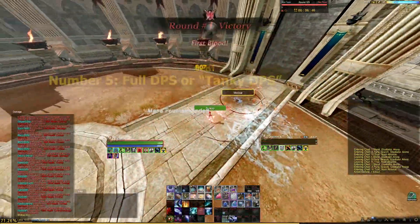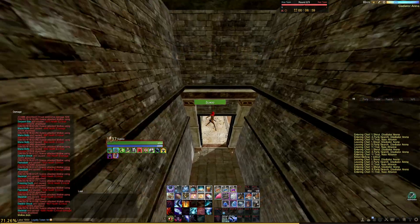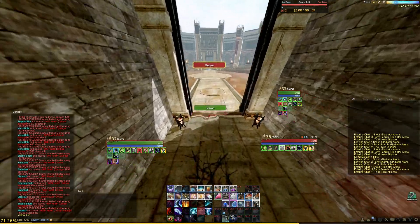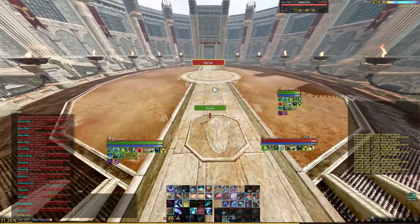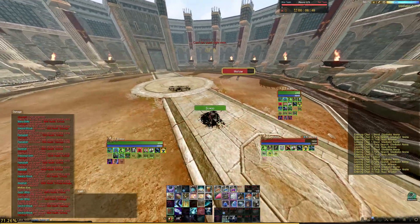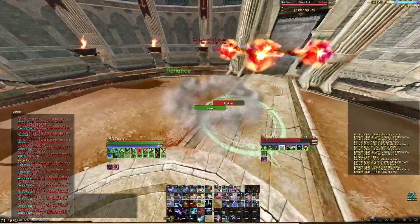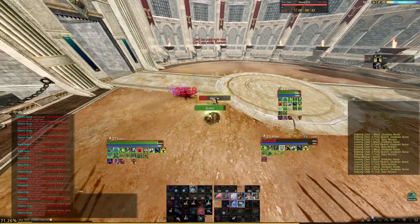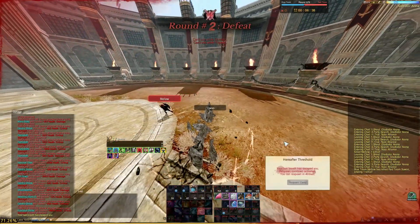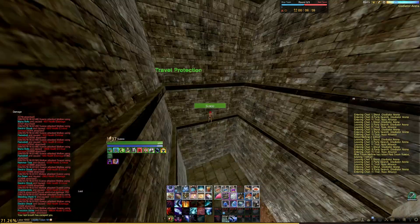Number five: full DPS or tanky DPS. With full DPS you're going to dish out a lot of damage but be squishy. With tanky DPS, you'll be tankier but have a lesser DPS output in place of defensive stats and gems. Understand this: there really isn't a happy medium for tanky DPS, with the exception of Revenant or if you're playing strictly for arenas.